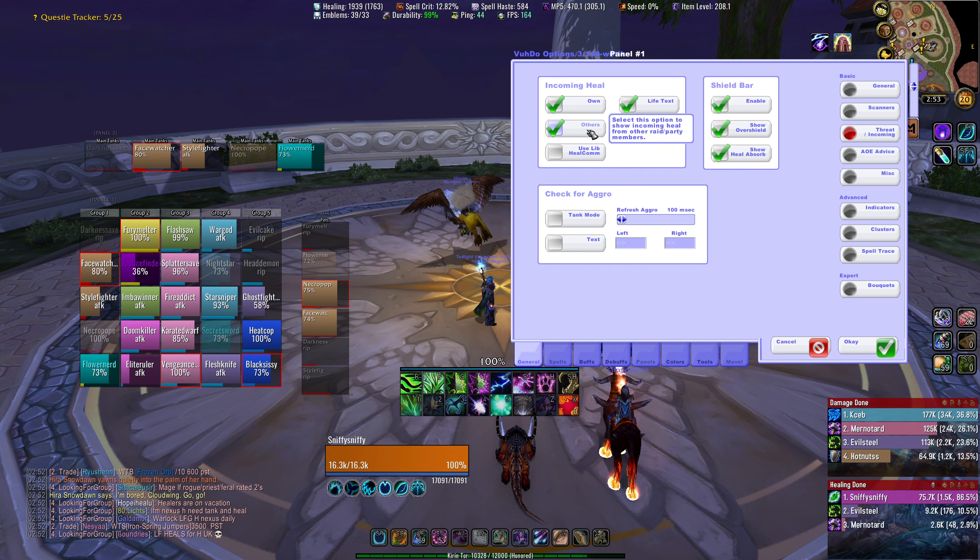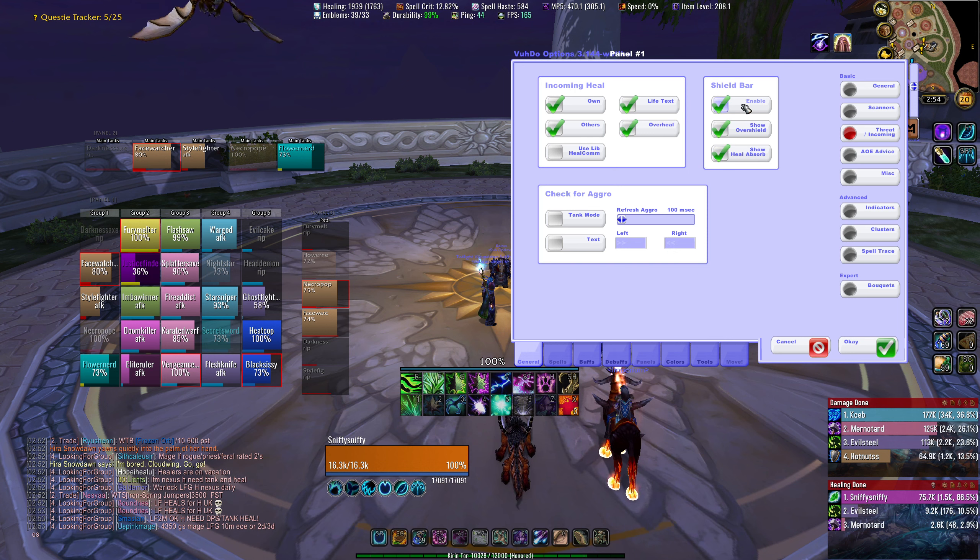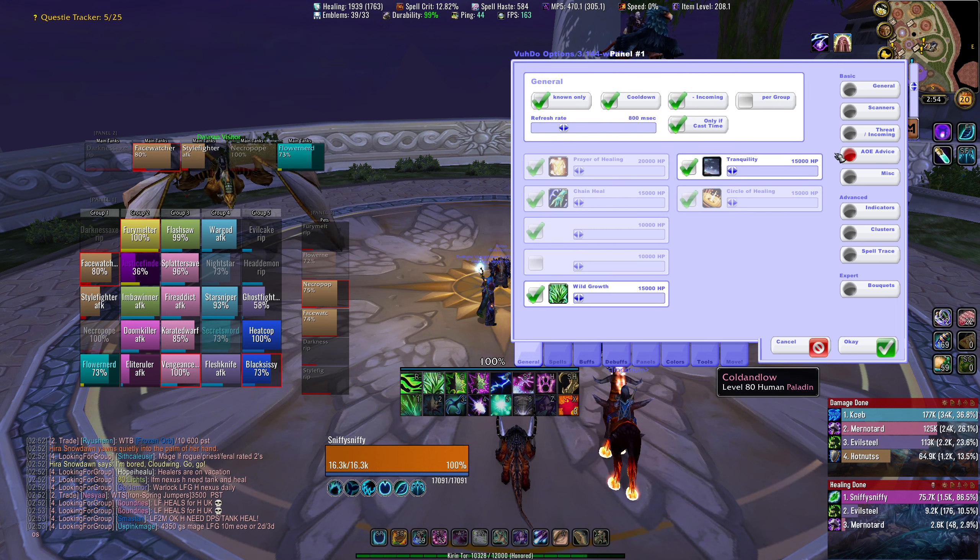Others — let's say I don't want to see any other healers' incoming heals, I only want to see my own — I could check or uncheck that. Overheal — do you want that panel to get brighter when someone's being overhealed? Shield bar is just for Power Word Shield. Check for Aggro is tanking stuff, don't worry about that. AoE Advice — none of this matters for Wrath.